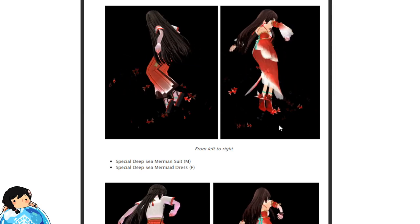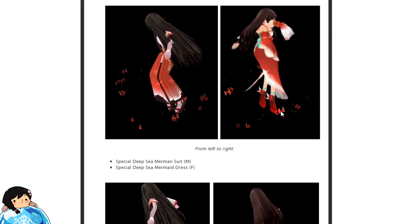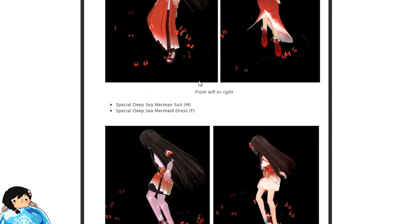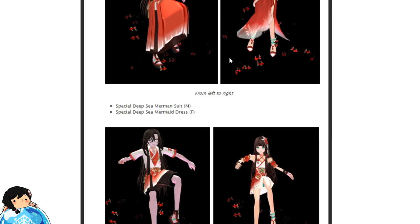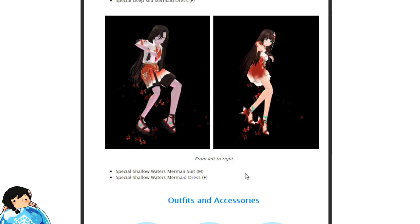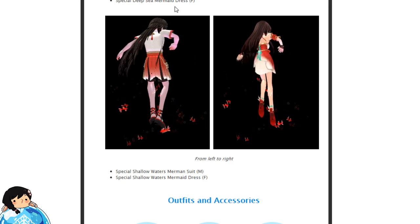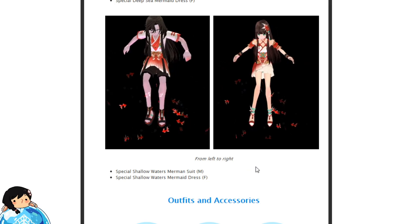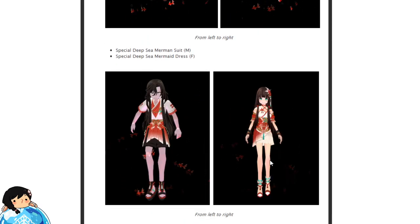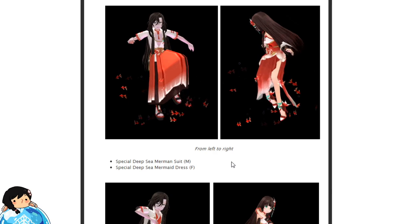A gachapon is not a gachapon without an outfit! There is the special outfit. It looks very much like that one fairy outfit, except instead of butterflies they use fish. I'm not really digging the fact that they kind of use a reskin. There are two special outfits — a special deep sea merman suit and special deep sea mermaid dress, as well as a special shallow waters merman suit and special shallow waters mermaid dress. The difference? One is longer and one is shorter. That's really it, guys.